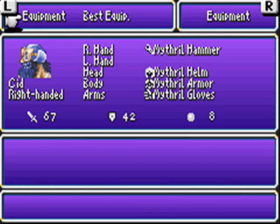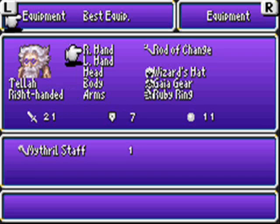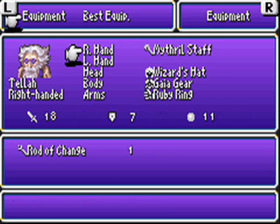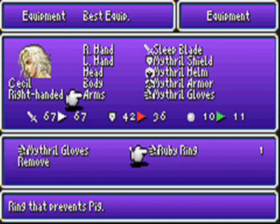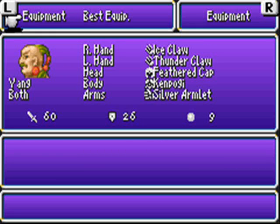Now, there's one thing — you should actually keep on the ruby ring. I don't actually need to change anything on you, but I'm still taking away the rod of change. As I was saying, you should keep on the ruby rings, because they protect you from pig. And the Dark Elf likes turning you into a pig — he's sort of a jerk like that.